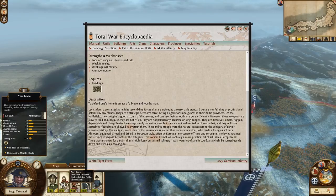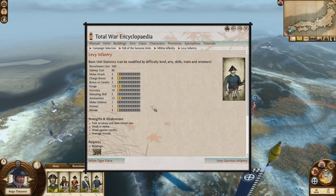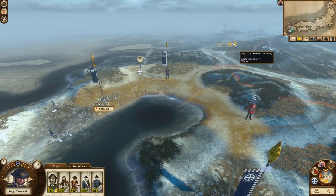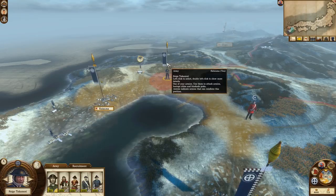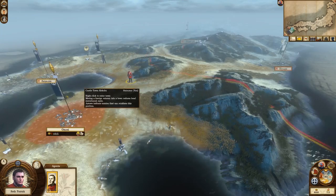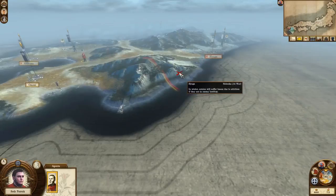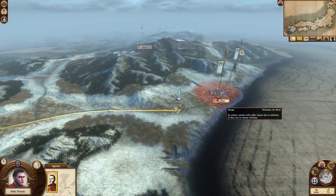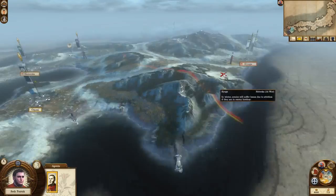When you first play, I'd spend 10–15 minutes going through the units you start with to see their strengths and weaknesses. For example, Levy Infantry are weak against cavalry and have poor accuracy and a slow reload rate — probably don't want to keep them towards the end of your campaign. This little guy is an agent — Seth Patrick, a Foreign Veteran. Agents can be used to attack enemies. The yellow on the map shows his movement range, so we're going to move him towards Hyuga, which is currently held by the Nobioka.